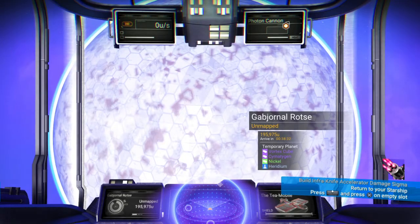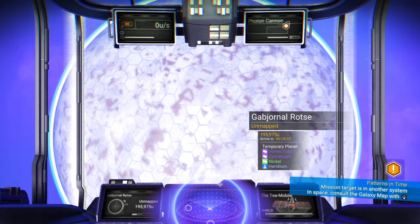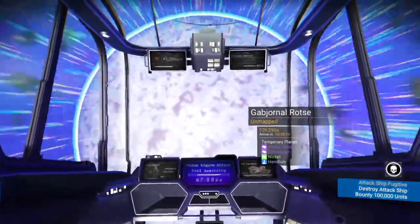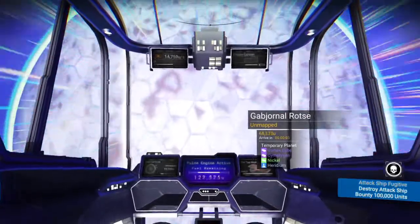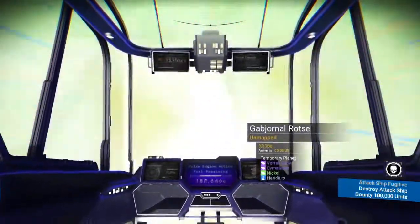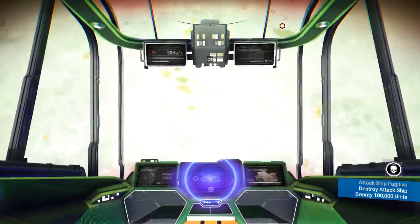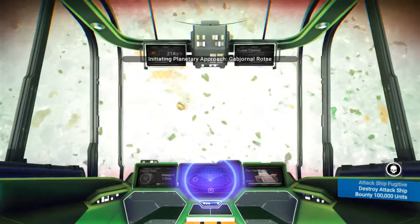Hi guys, welcome back. We're starting this video from space because right in front of us we have walked into a system that has one of the new Atlas Rises updated planets. It's named as a temporary planet, so let's just pop down there before that gets ugly. We're gonna have a little wander around and see what it's all about — it is absolutely stunning from space, and definitely one that's been checked off my list.